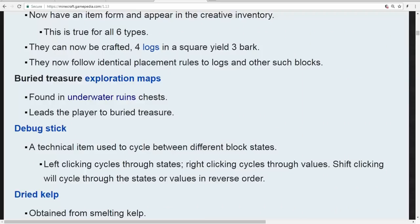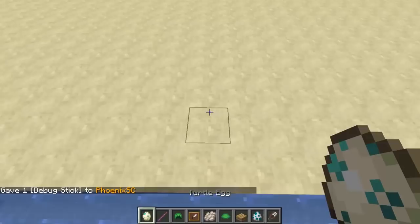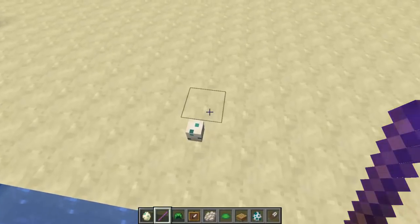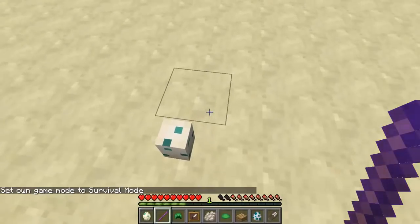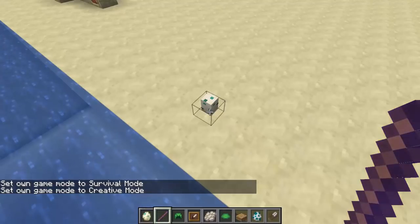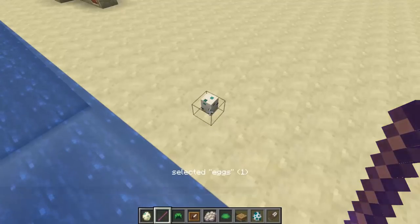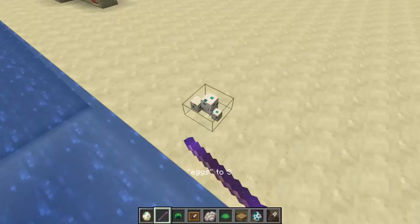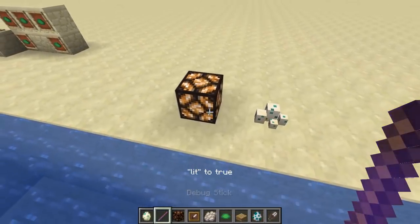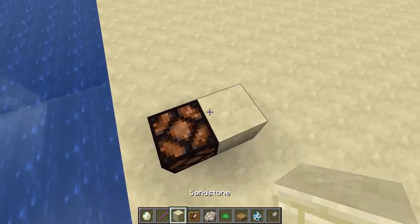Once you find one, you can grab it and grab a conduit for yourself. The debug stick is a really cool item — I've made a video about it and I think it's one of the coolest items in this update. You can only get it with a command, and it only works in creative mode. What you can do with it is alter the properties of any block that allows properties to be changed. For example, I can change the number of eggs on this turtle egg. One of the coolest things you can do is use it on a redstone lamp — right-click it once and set its lit property to true or false. The only problem is it updates if you block-update it.